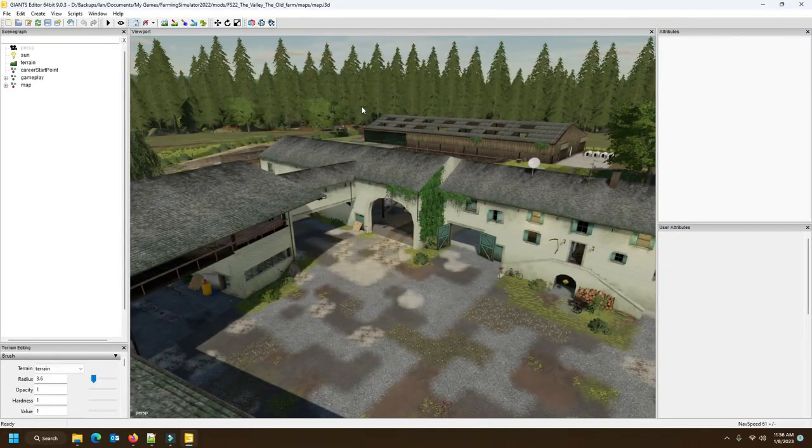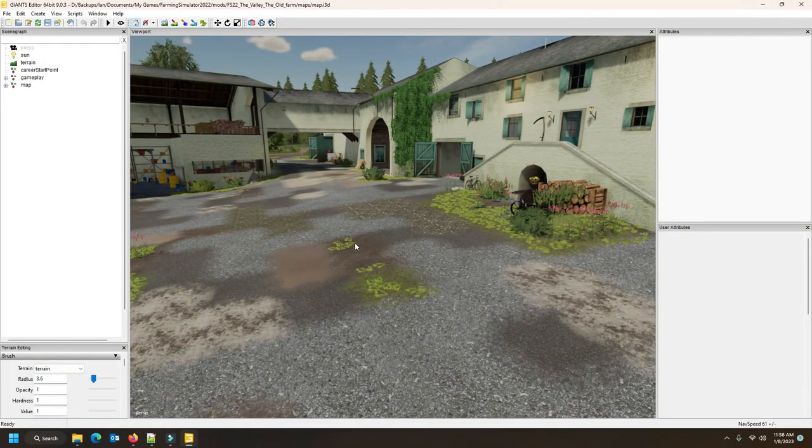I know what you're thinking — you also want to play it. At this stage I cannot share it; this is a private map conversion for someone. I've asked Black Sheep Modding for permission to share it publicly, but if they don't give permission there's nothing I can do. This is a private build for someone who is actually paying me to do it, so please don't Discord me asking for the map.